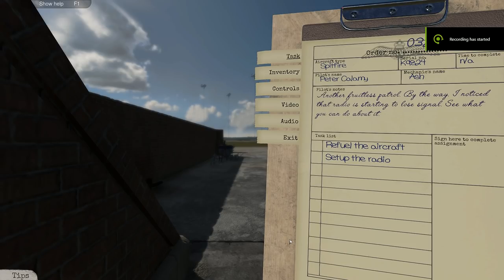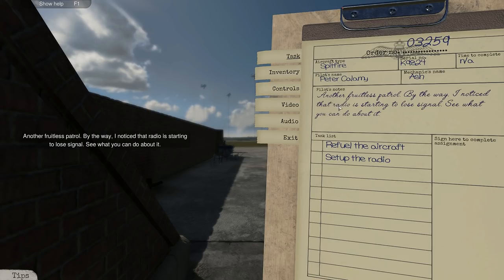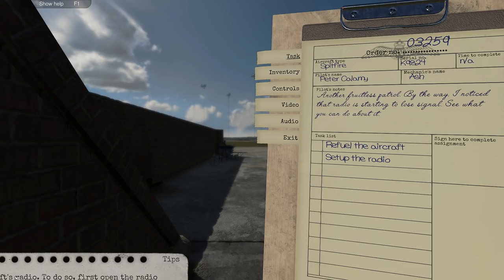G'day, I'm Ash, and welcome back to Plane Mechanic Simulator, although it should really be called Aircraft Mechanic Simulator. Regardless, we're with the Spitfire again — another fruitless patrol by the way. I noticed the radio is starting to lose signal, see what you can do about it. So we've got to refuel the aircraft and set up the radio.